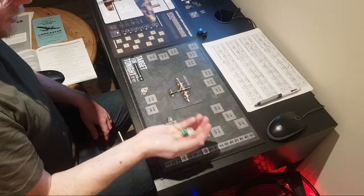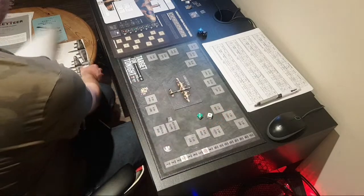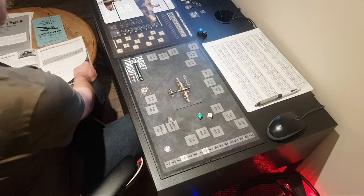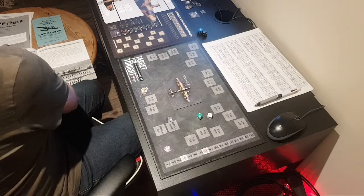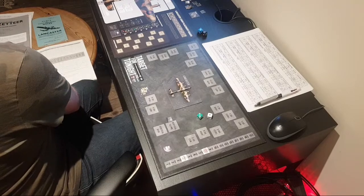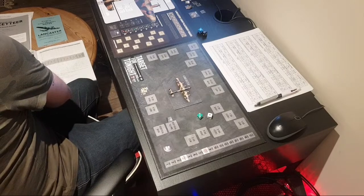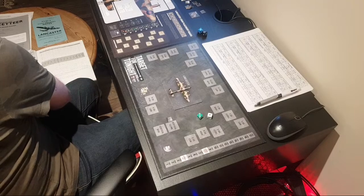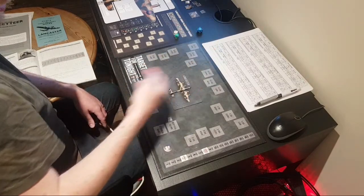He rolls a 4. It looks like he's missed — let's check. He's rolled a 4 and he is at 6 o'clock, needs a 7 to hit. If he was an Experite he'd get plus 2, but no — he's missed. So we're going to see if we lose contact with this guy. We roll a 7.